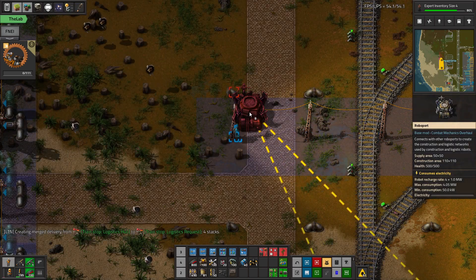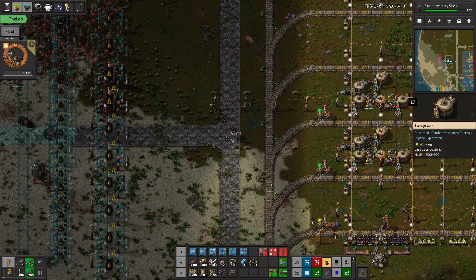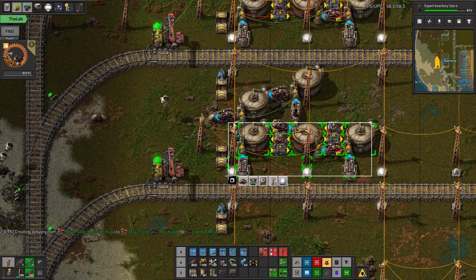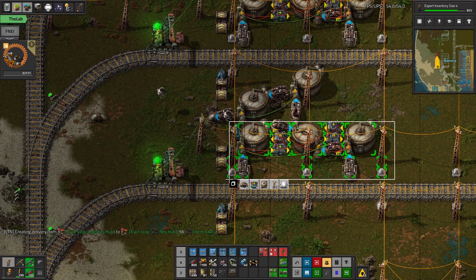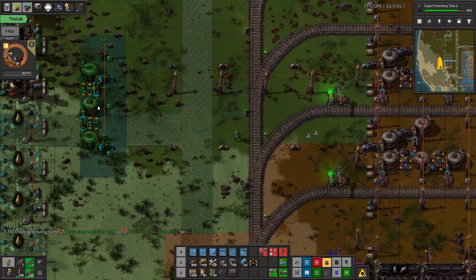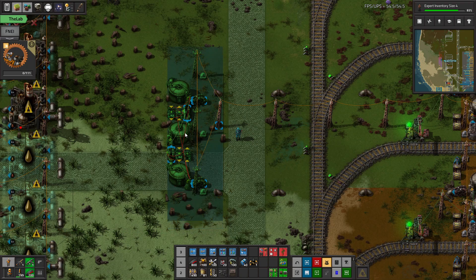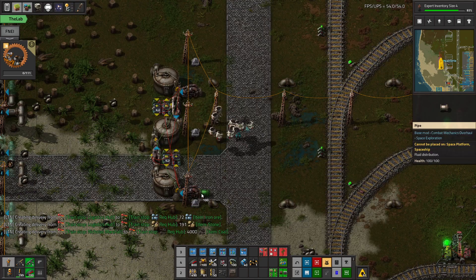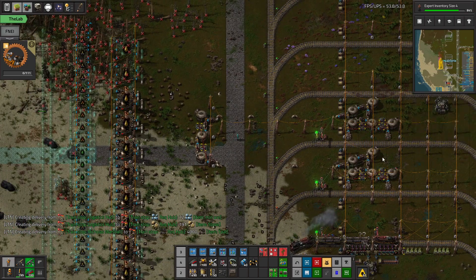At some point we're going to want a RoboPort. But before the RoboPort, I'm actually going to build another one. The point of all this circuit logic is to build essentially a fluid balancer. So we're going to take another one and build, trying to copy this, and then we're going to build another balancer. I guess it would go here. Alright, let's do that.